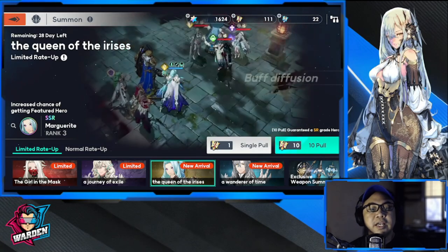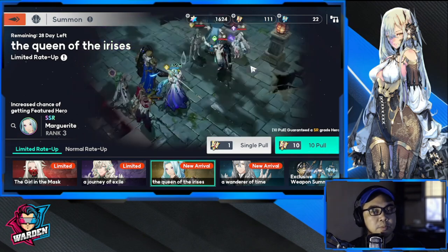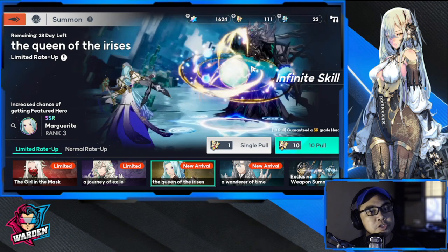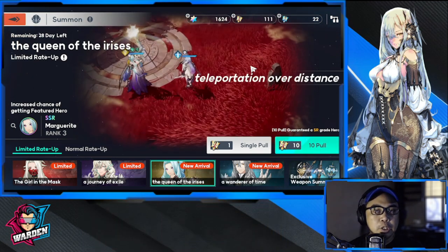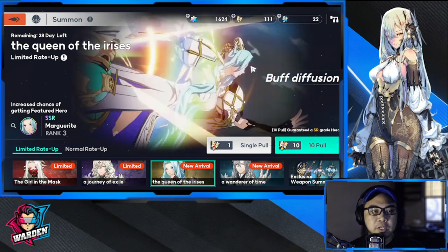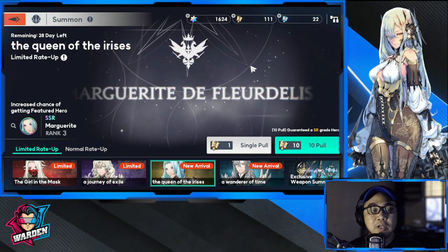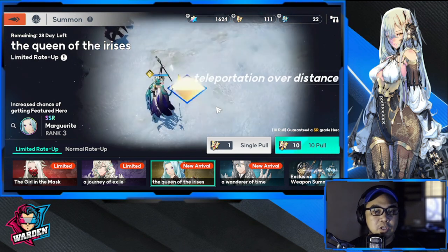Hey everyone, welcome to Archland. We're now here with a new banner for Marguerite. If you haven't watched my review on Jen, you may take a look at it. Just to give you guys a heads up, both Jen and Marguerite are going to be OP. Depending on what you need, either you'll be needing Jen — more of a warrior and water element — or Marguerite, who is a mage of light element. Most of you won't have enough to summon for both banners, so this video will give you an idea whether to prioritize Marguerite or Jen.